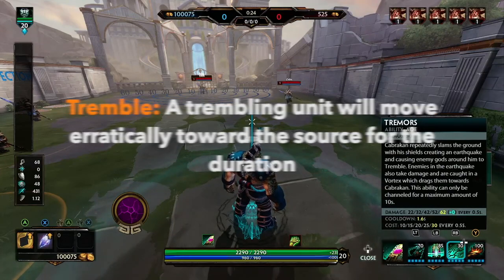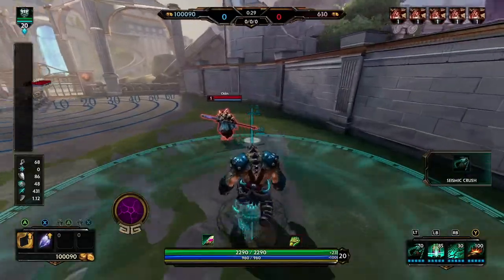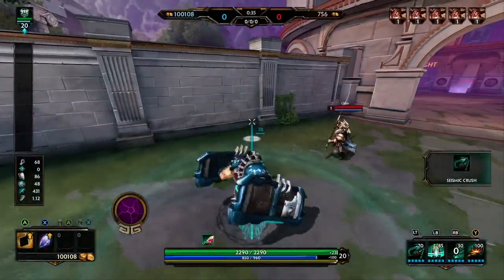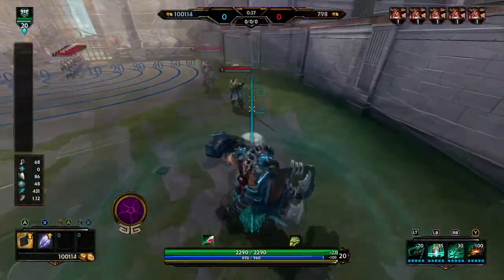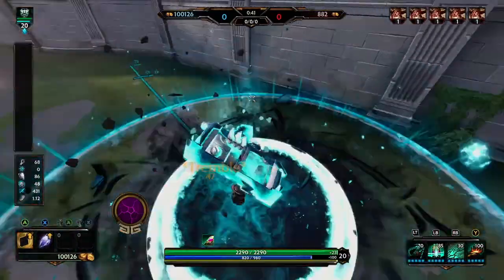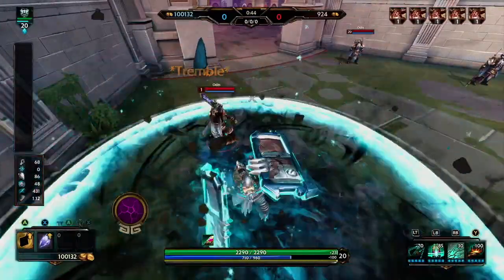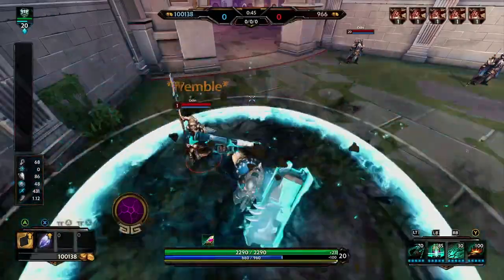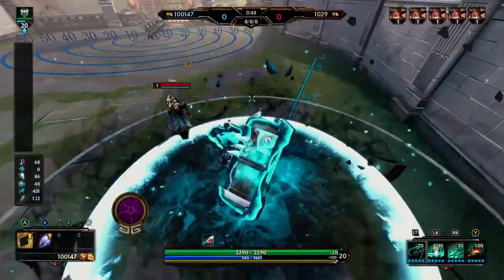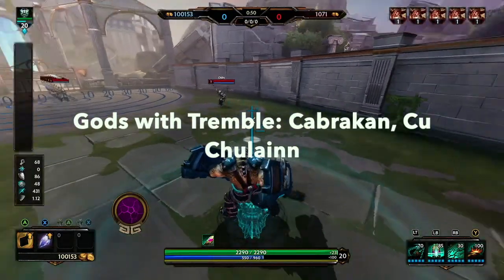Coming down to the final stretch of our hard CC guide we have Tremble. A trembling unit is going to move erratically toward the source of the tremble for the duration. You can see when I start pounding the ground as Khepri, that ability does have a tremble — when he's trembled he is moving erratically kind of towards me, being pulled in and can't control where he's going. A very good disruptive ability and a great zoning tactic. Once you have it in your arsenal it's a great tool. Here are the gods with tremble.